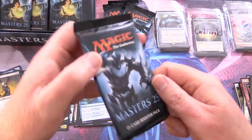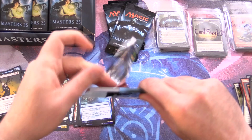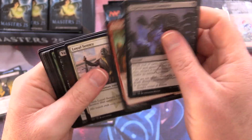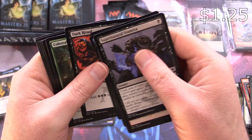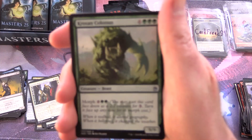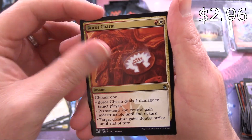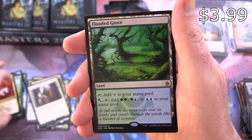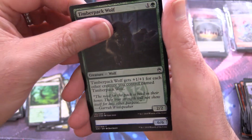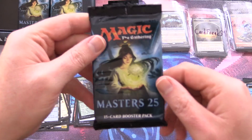Another channel pack — the big hit so far is the Jace. Another Dark Ritual — okay, it is a common, that makes sense. Uncommons: Krosan Colossus, Murder of Crows, Boros Charm, and Flooded Grove for the rare. Don't they call these the Filterlands? Foil Timber Pack Wolf from M13, and a Whale Token — looks more like a dinosaur to me.